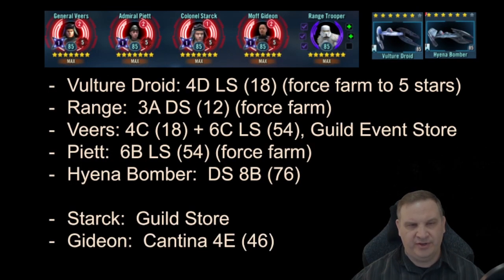For the first phase — the Trooper phase — we're still looking at Vulture Droids. We need Range Trooper off of 3A on the dark side, available as early as Level 12, and we want to Force Farm that — hitting Range Trooper twice a day with a 25 gem refresh in between. Veers comes off two nodes: 4C and 6C on the light side, and also from the Guild Event Store. Piet comes off 6B on the light side, another Force Farm. Looking at this, we've got 6 Force Farms, 2 farms for Veers, and Hyena Bomber — potentially up to 9 hard node farms per day. It's a very aggressive build to pursue.